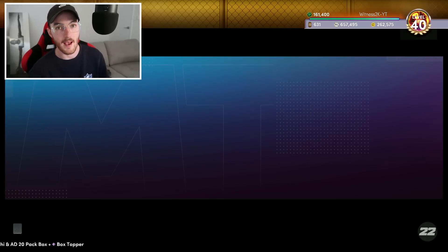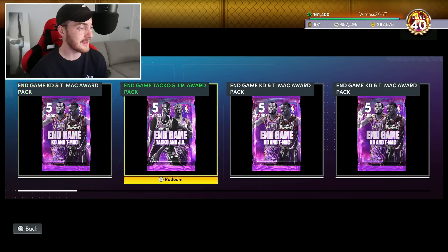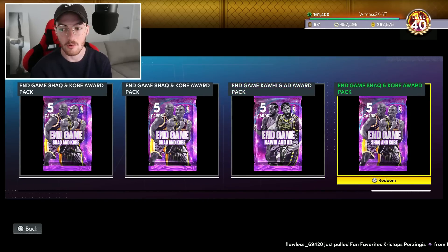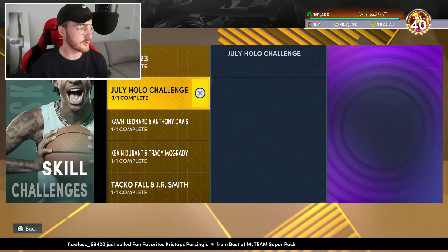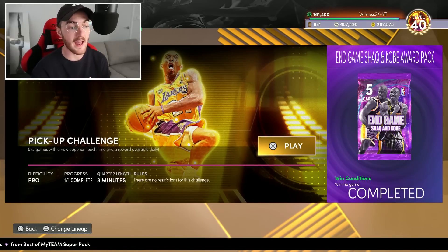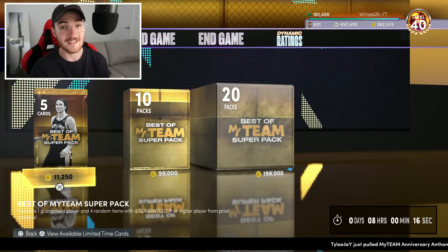In my unopened packs I have 10 free packs. I have free end game packs: KD and TMac, Tacko and JR, a glitch pack from a daily login, Shaq and Kobe, and Kawhi and AD. None of these were from locker codes - the way I got these packs is from challenges in the skills challenge whenever we get new promos. 2K dropped the 21-point triple threat game, super easy on pro with no requirements, and a daily pickup challenge where you get a free end game pack after playing a three-minute quarter game.